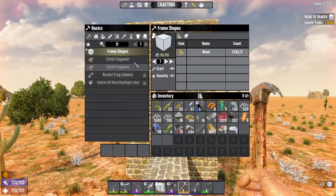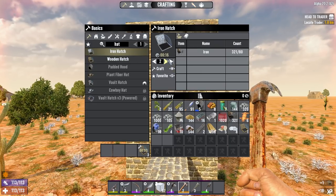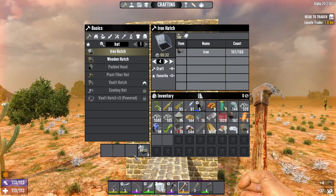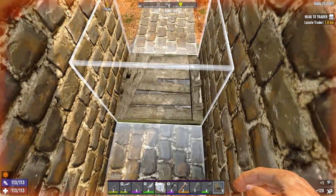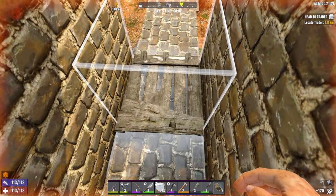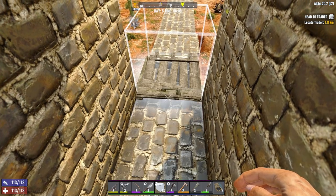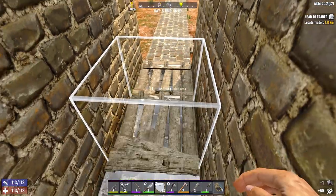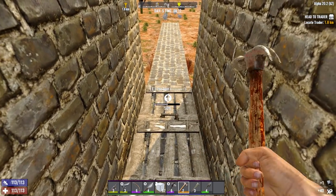The next thing we need is some hatches, specifically about four, and you'll also need about four iron hatches as well. When you're placing your hatches you're going to want them to hinge outward - see the three hinges at the top? You want that facing out of the way because that's the way it pops open. Reinforce those all to metal.